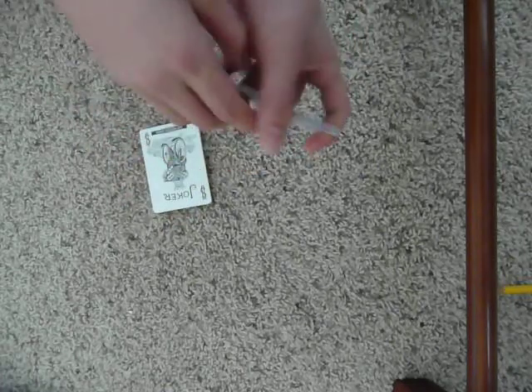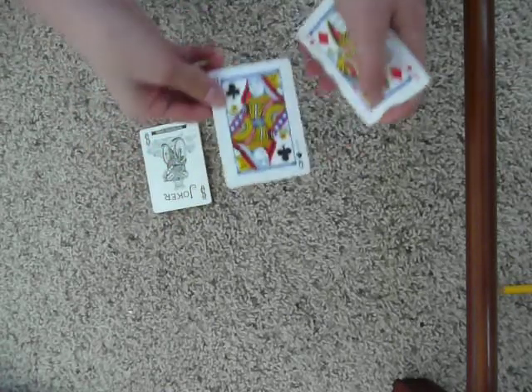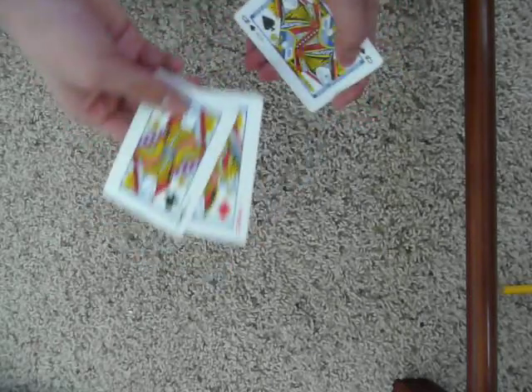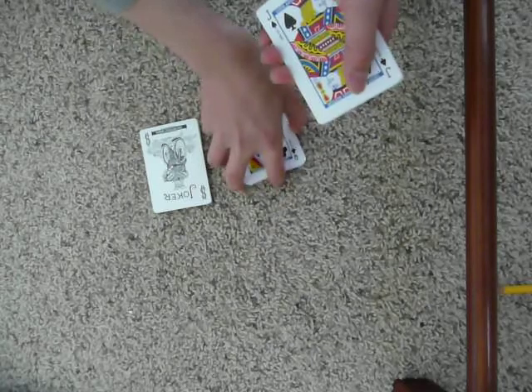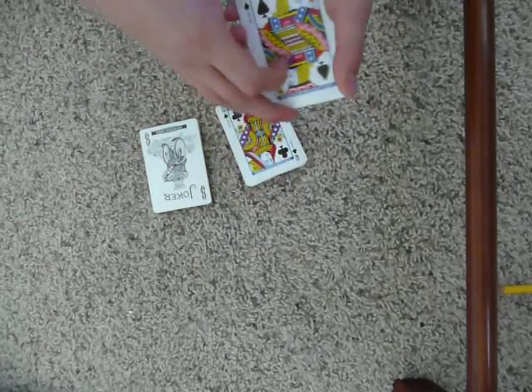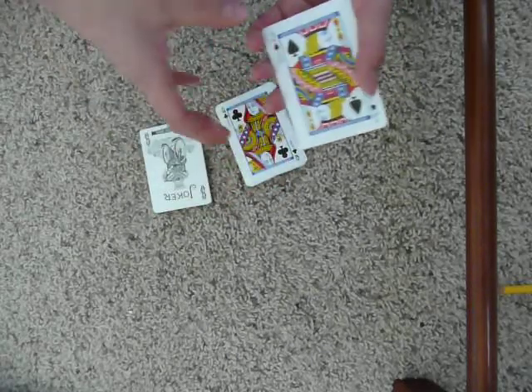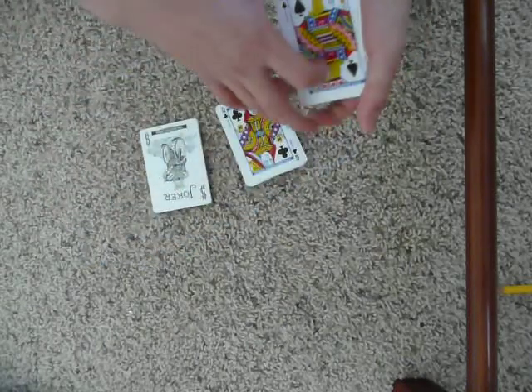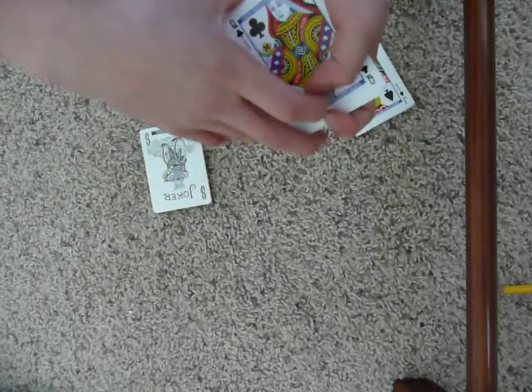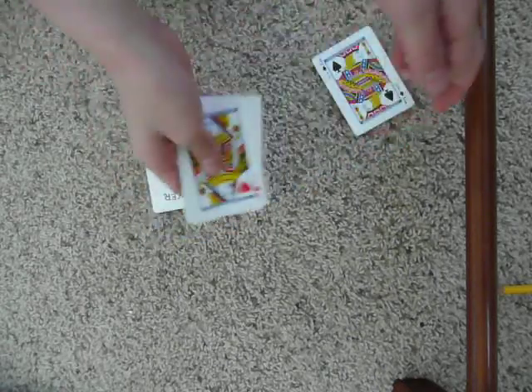First up, we just need a spectator to choose one jack — it's a free choice. They could choose the jack of clubs, the jack of hearts, the jack of diamonds, the jack of spades. So let's just say they choose the jack of hearts. We still have the four jacks, and we still have the four queens.